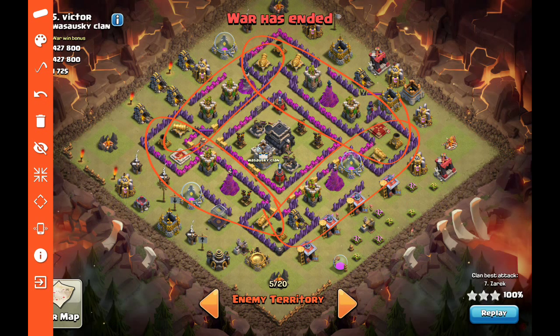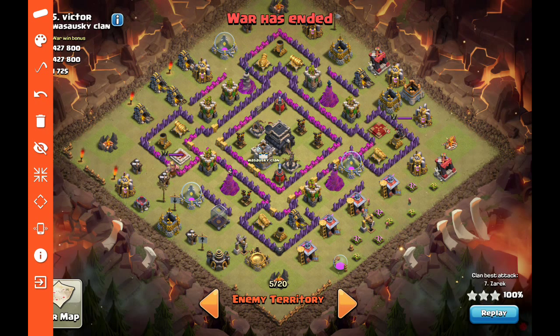We've got to do a lure-kill on the clan castle. The last thing we really have to worry about for hogs is the archer queen — she's only level two, but she still has to be dealt with. The giant bombs aren't going to impact us because we're not going to send hogs from the angle that makes them path right across the bombs. So really all we're worried about is clan castle lure-kill, archer queen, and routing around the giant bombs — which will be really easy.